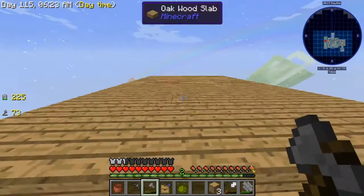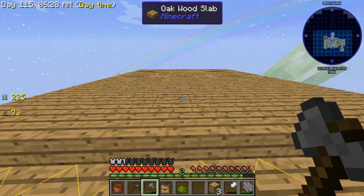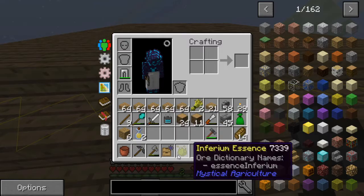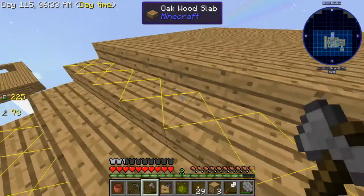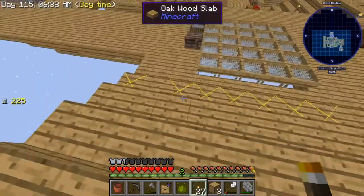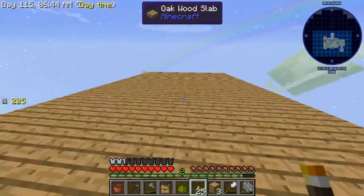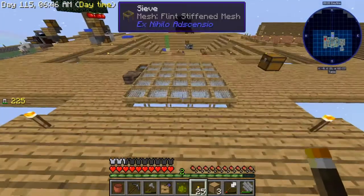This is where we're gonna do the auto-sifting stuff. Let me hit F7 — yes it is F7 in this pack. We need to light this up, I totally wasn't aware that was a problem. Now that we know, let's get that lighting taken care of.